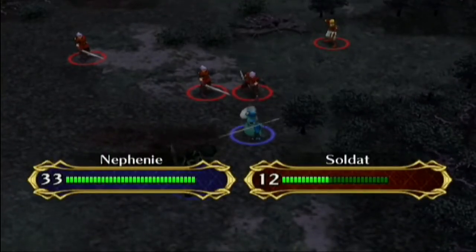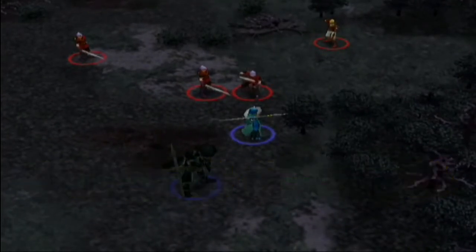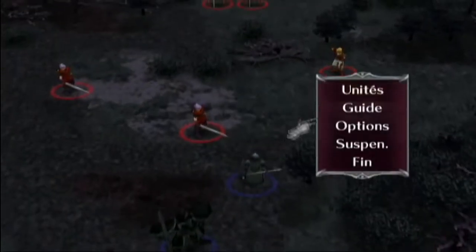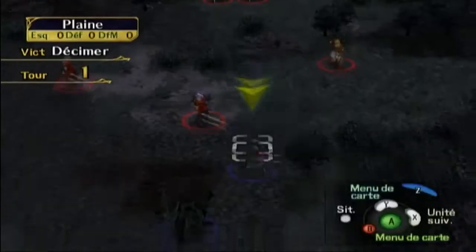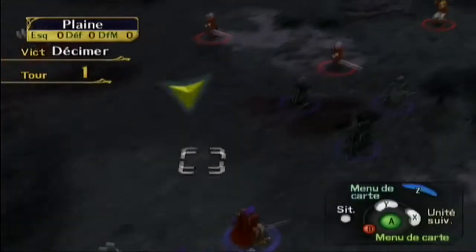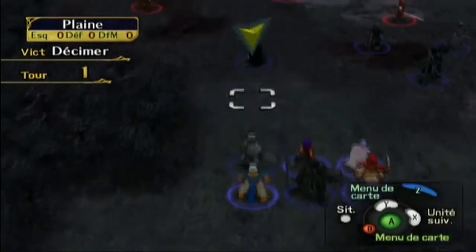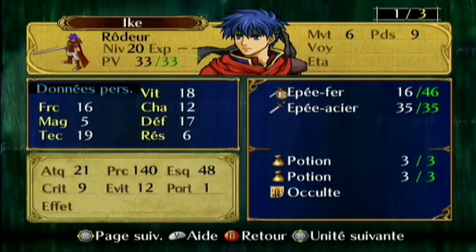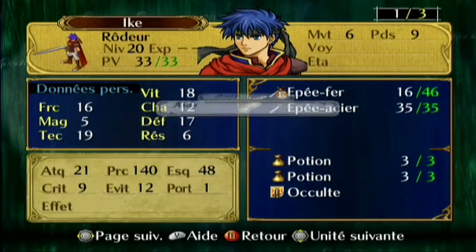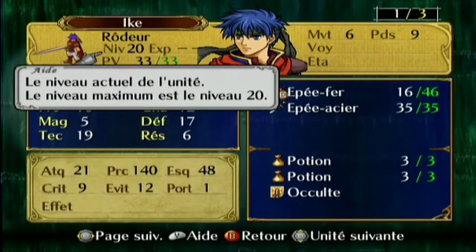Là c'est le combat sur la carte, mais on va enlever ça parce que c'est pas très beau. On vaut plus d'esthétique quand même. Surtout que vous allez voir les brutteurs combattent, c'est incroyable. Ike ça fait un moment qu'il est au niveau 20 — il peut pas évoluer, il est à son maximum.